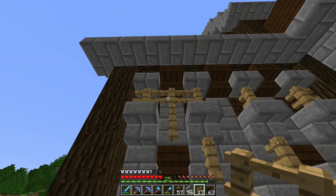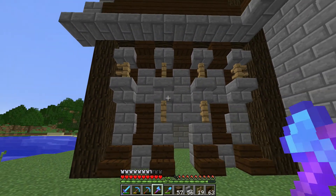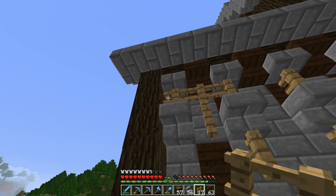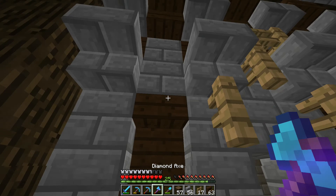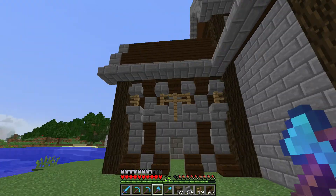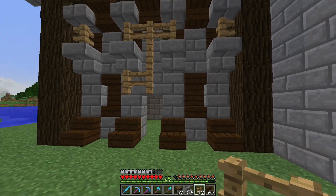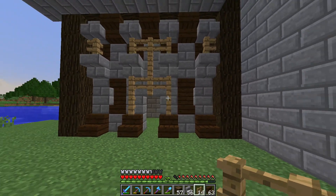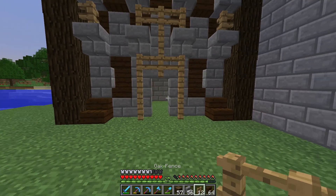I like the way that looks but not in this build — that could be a really cool hammer for a dwarf statue or something. I'll have to remember that these in a T-shape actually look pretty cool. If that wasn't connected — actually we can do it there. That looks like a little keyblade! That looks like a key — we just found a way to make a key in Minecraft.